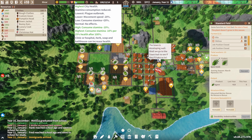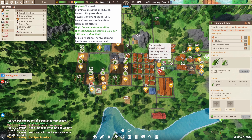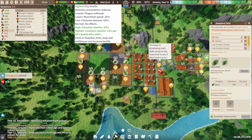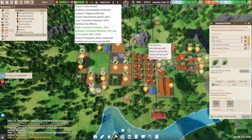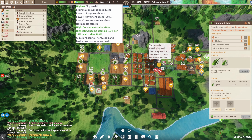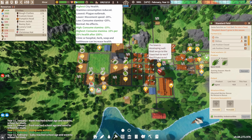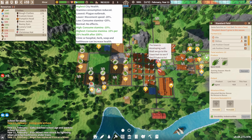We have the highest city health — that's good. Consuming stamina 10% slower. In the highest health tier, stamina minus 10% per 25% health after 100%. We are good in this. Population and happiness is what we need to help people with.